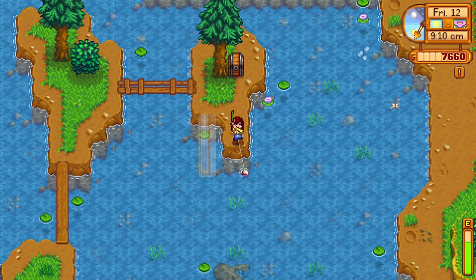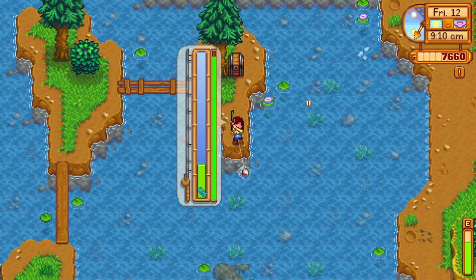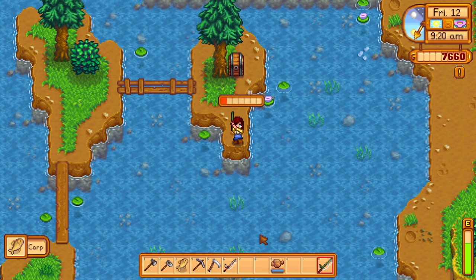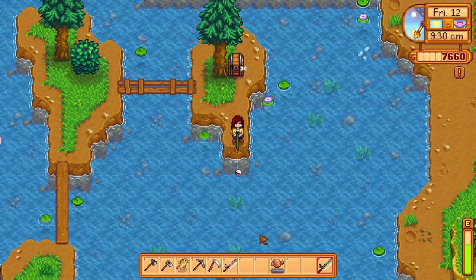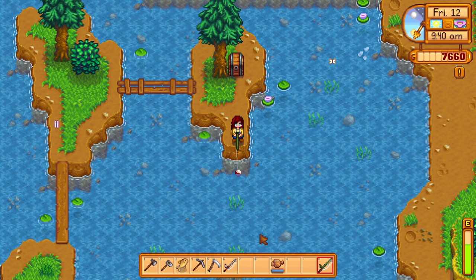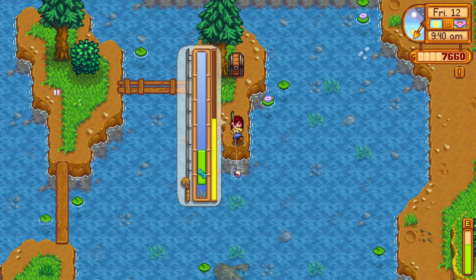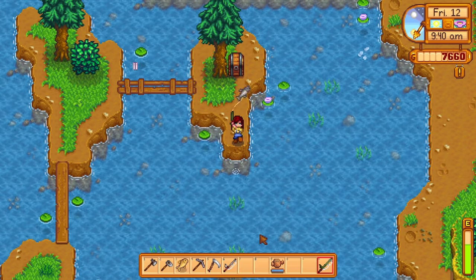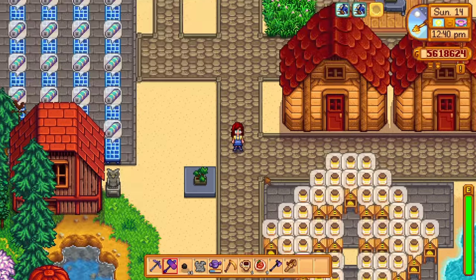Don't be like me — you should fish. The fishing minigame is actually incredibly fun once you get the hang of it. The developer added a training fishing rod for new players struggling with it; it only costs 25 gold. Use it until you reach level 5 fishing, then your fishing bar will be bigger and you can catch sturgeons, octopuses, and even legendaries. Stick with it — it'll get easier.